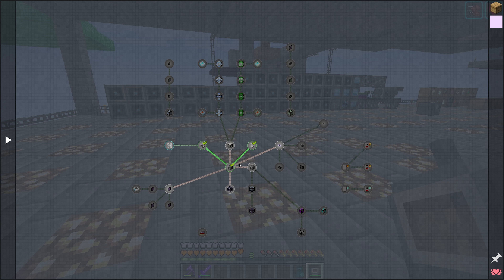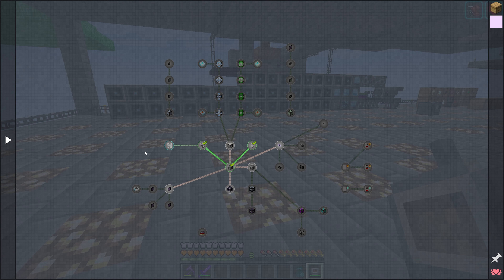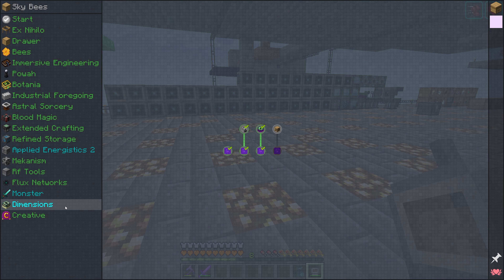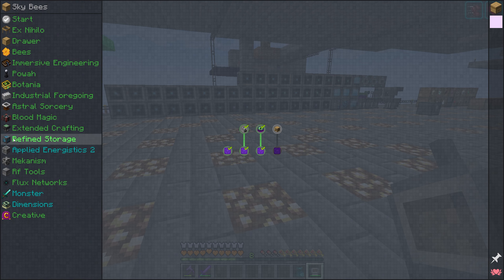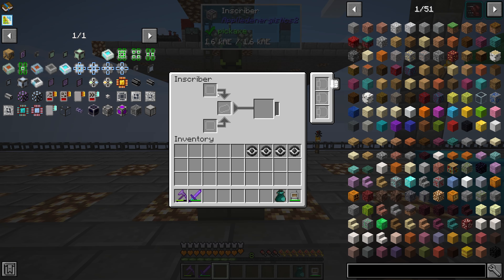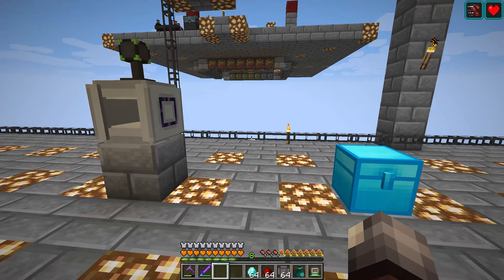We have a few parts already done from trying to make the inscriber and the machine casing, so we need to make the rest of the presses. We're going to work our way through Applied Energetics until we can make the dimensional teleporter, and then we'll continue from there. I have an inscriber set up already with a bunch of stuff in it.